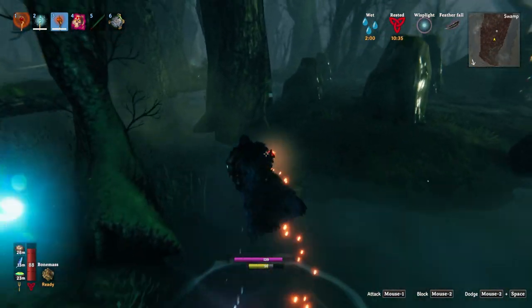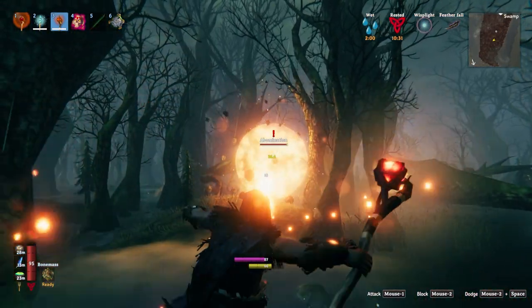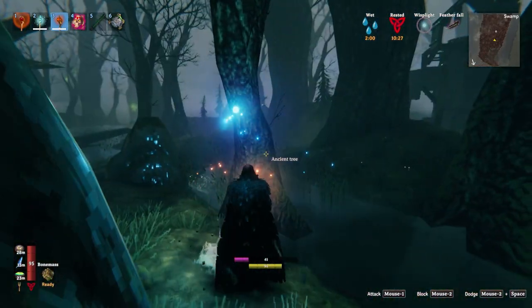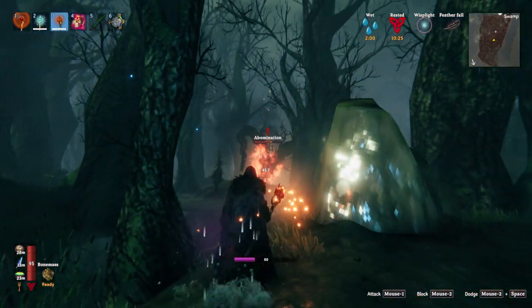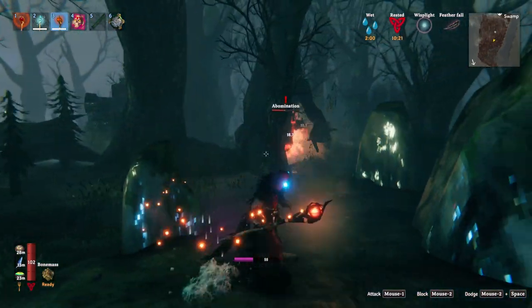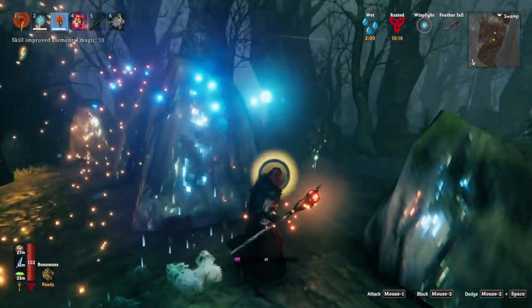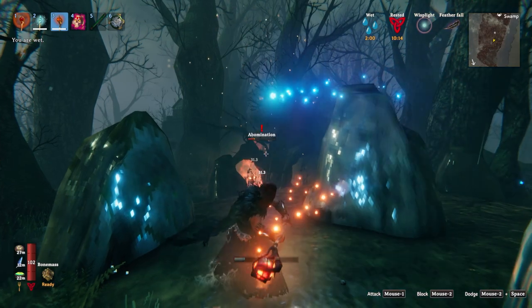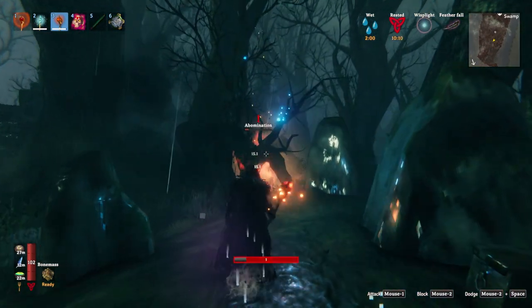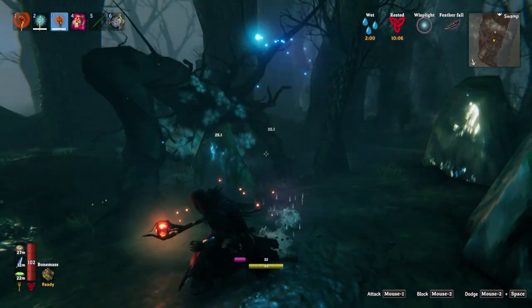An abomination! All right, that's what I'm looking for. Yeah, so fire should torch it. There are two schools of magic: elemental magic and blood magic. Blood magic is raise dead and the shield, and elemental is frost and fire. The burning on the abomination — I was just destroying it. It's already dead. That's so nuts.